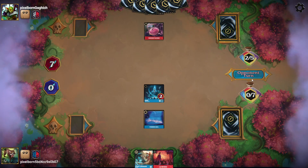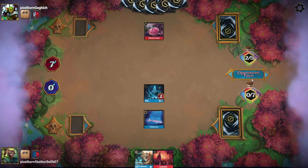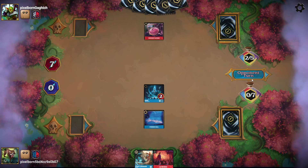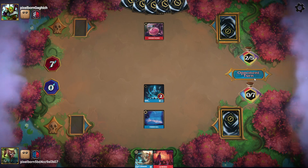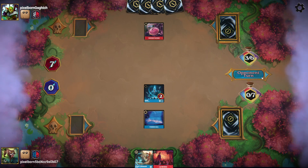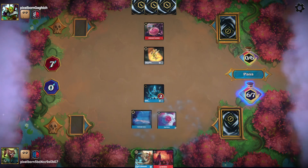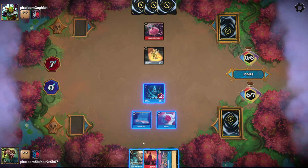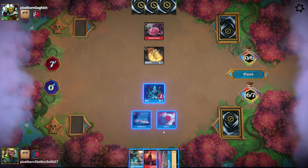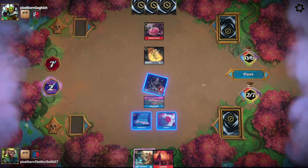My opponent lets the Storm Rage on to draw a card and put two damage on my Hades. They ink a Maui and play a Tinkerbell. I'll lead on Popsicle. Do I want to play McDuck Manor or Hiram? I think McDuck Manor is what I want to play, then quest for two and pass.